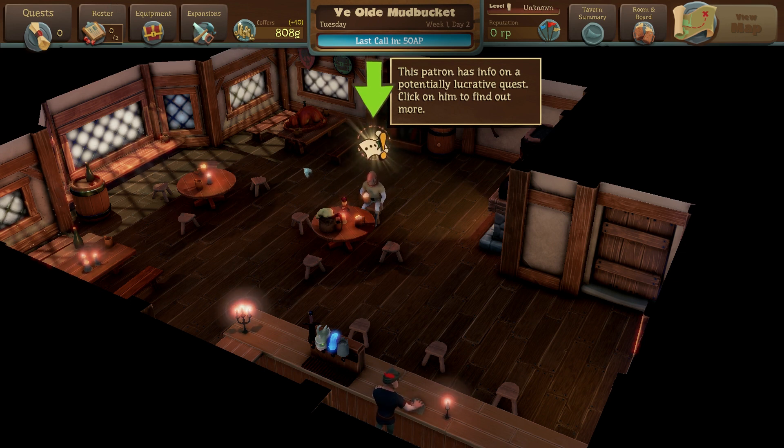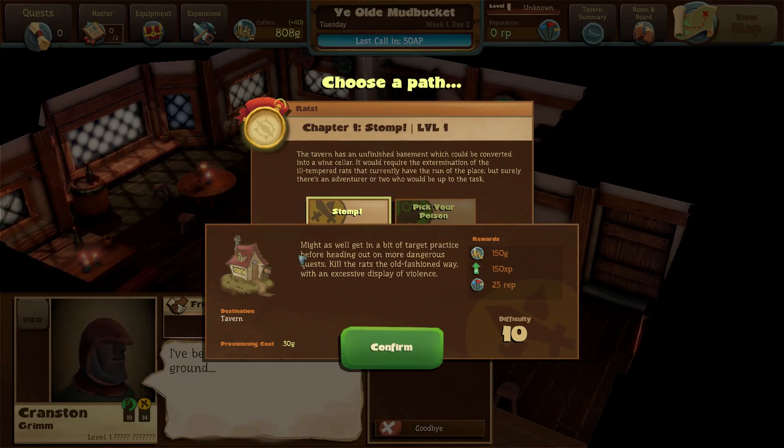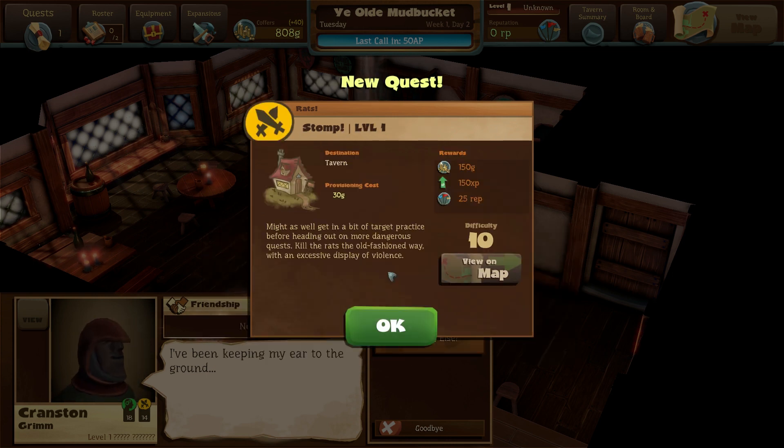Here's the first event: 'This patron has info on a potentially lucrative quest.' This is a new patron — now we know his name: Cranston Grimm. He says, 'I've been keeping my ear to the ground. Tell me more.' Might as well get a bit of target practice — kill the rats the old fashioned way with an excessive display of violence. Difficulty is 10, and the party's combined abilities must overcome this value to have a chance of success. It costs us money and it's within the tavern. We'll do it.